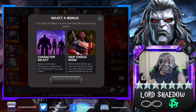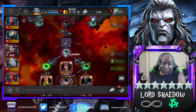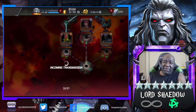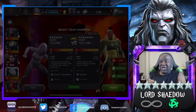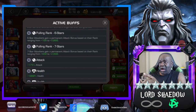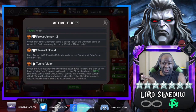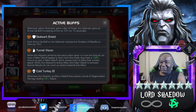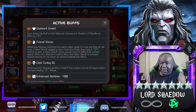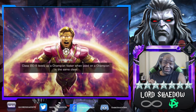The easiest boss that I found — if you have Magneto — is Vision. But guess who also can do this fight? Pretty much anybody. It'll be a little bit more difficult because you're going to have to deal with some things. You're going to get a falter on you if you repeat your attacks. That tunnel vision is what makes this fight really, really annoying — unless you happen to have a champion that bypasses it, like Magneto or Ghost.